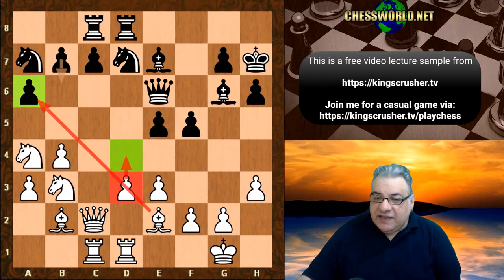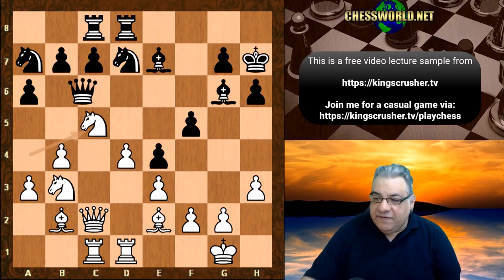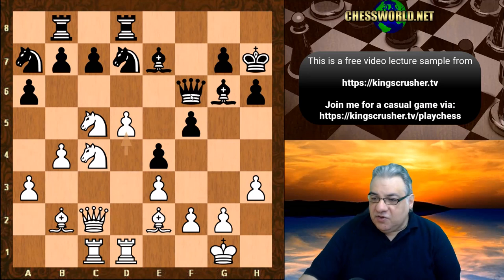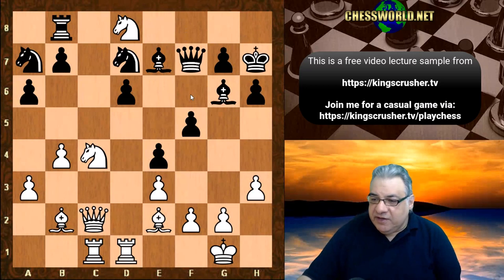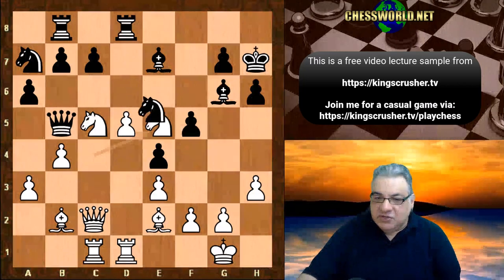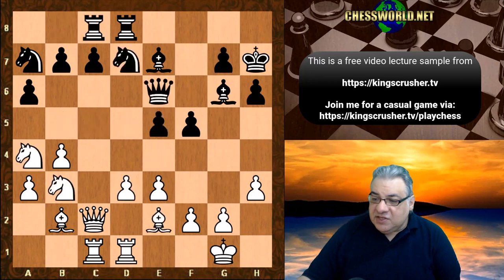Instead, if Kh7, then d4 is already interesting with Na5. Both knights could torture and tickle b7, and the Queen is also running out of squares. For example, Nc4, d5 kicking the Queen on d6 — things get nasty. White could end up winning material in weird and wonderful ways. If Queen c6, the Queen could be kicked around and potentially trapped, with Na5 looking to munch the Queen. It's a very dangerous situation.